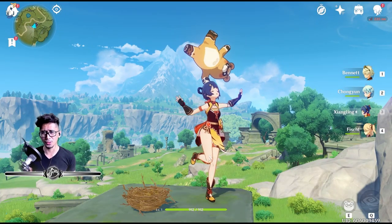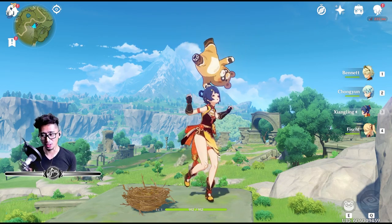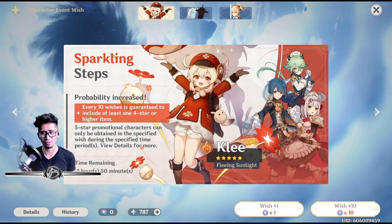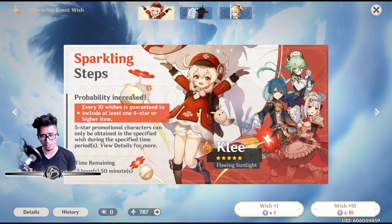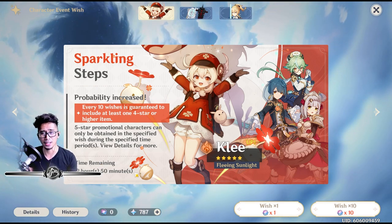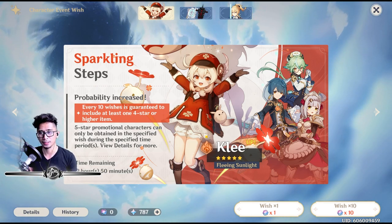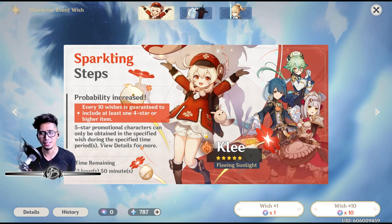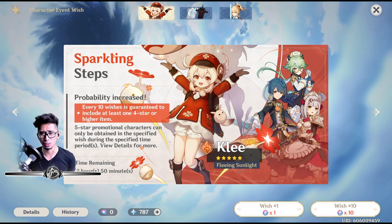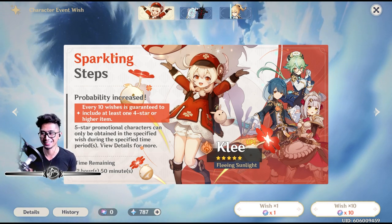For those of you who have not gotten Klee yet and really wanted her — because she is adorable, cute, she's a Pyro Mage — if you check out this right here, this is the character event wish as of this recording. There's now about two hours and 15 minutes left for a shot at getting this beautiful, adorable character. We have 787 Primogems here so we can try a couple pulls out of respect for this event.